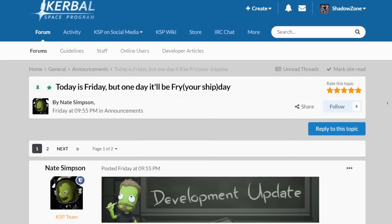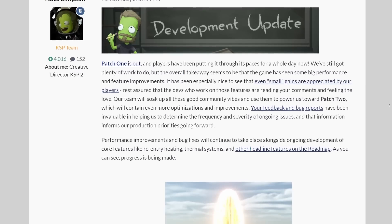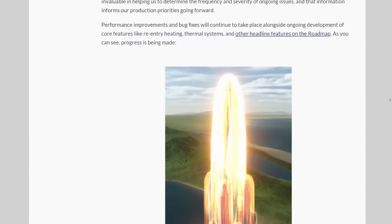I'm sure there are going to be quite a few bugs resolved, because many of them are still in the game even after that monster of a first patch. But I would be very surprised if the amount rivals the 281 changes introduced in patch 1. And re-entry heating will not yet be in patch 2. Nate Simpson has posted a work in progress image for the heating over on the KSP forums, and it is lit — on fire.